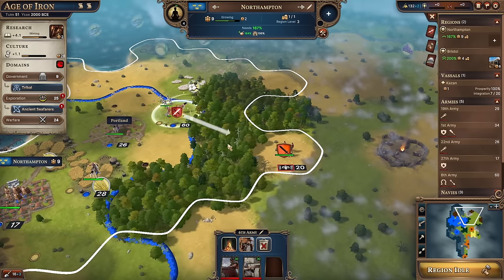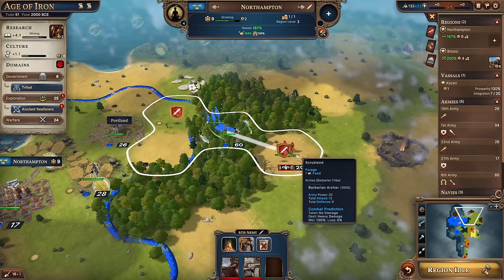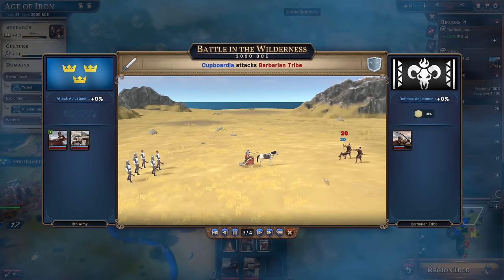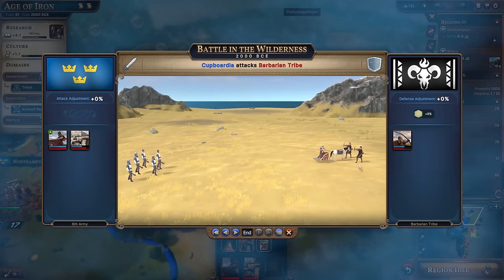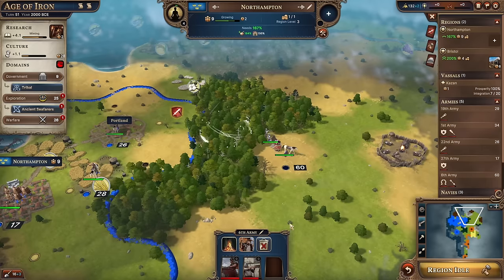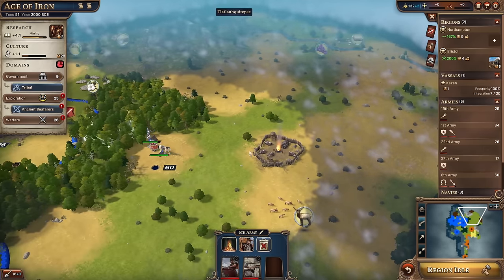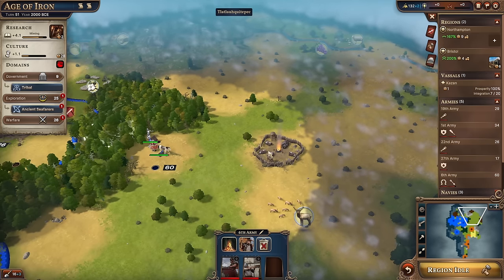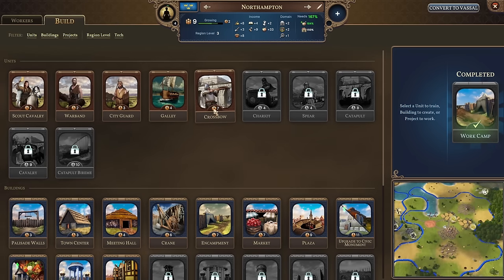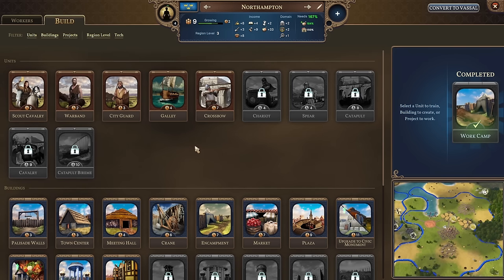We can move our units through the woods and attack those barbarians. Let's have a battle in the wilderness. There are only archers - the crossbowmen are very effective. It might be worth giving them a turn to heal up and then taking on the bandit camp directly to destroy it. We can wait seven turns to train a crossbow unit - that's quite slow. Down here in terms of buildings, we've now got so many exciting things available in the Age of Iron.